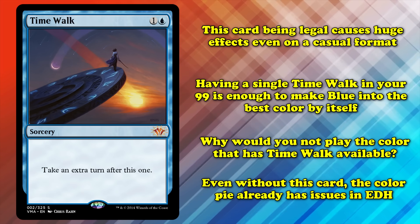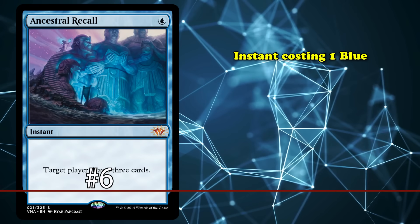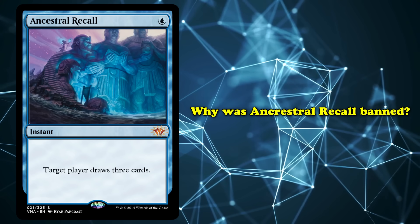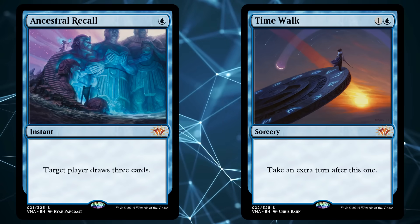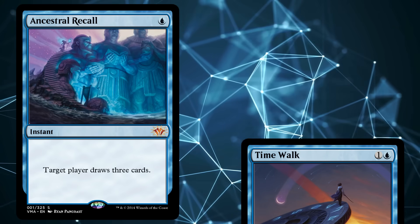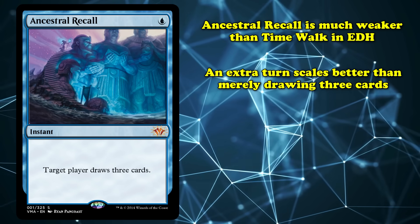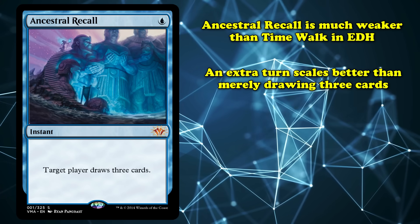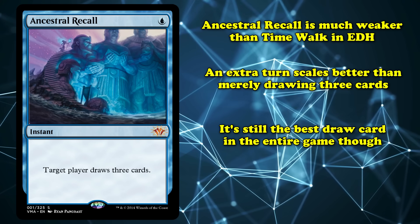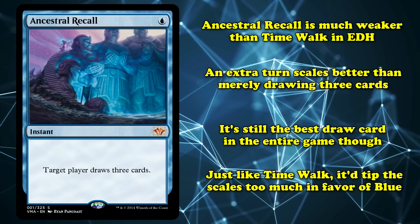All in all, Time Walk will just have a very negative impact on the format. Next up, we have Ancestral Recall. This is an instant with the mana cost of one blue, with the effect that target player draws three cards. Recall's ban is basically identical to why Time Walk is banned — it's a combination of being very expensive and being way too strong, making blue far too strong of a color. In Commander specifically, Recall is noticeably weaker than Time Walk, as taking an extra turn scales better in a multiplayer format than drawing extra cards does. Still, Recall is a very unfair card — by far the best card draw effect in the game. It would feel very unfair for blue to get access to this when every other color has to pay a reasonable cost to draw their cards.